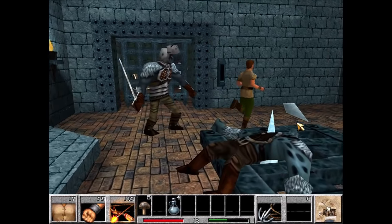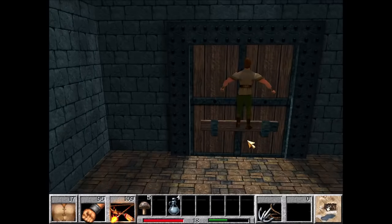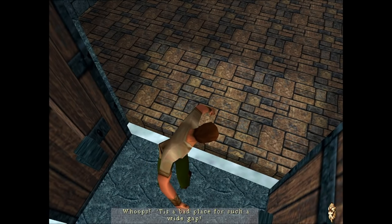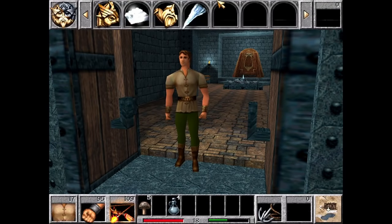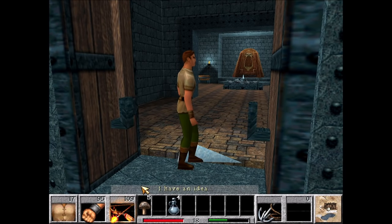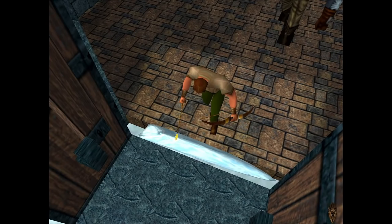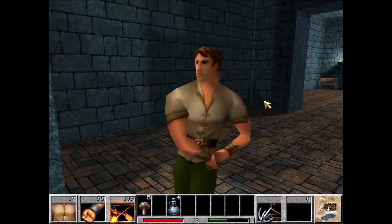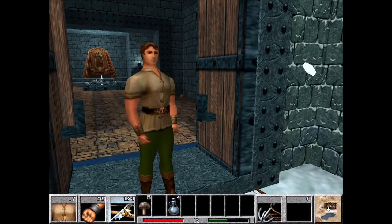Instead of fighting Thork, we're going to grab that icicle and then run away. In one of the few puzzles we actually complete in the game, Chuck's going to drop an icicle into the gap in the door. Then we're going to melt it with the fire arrow, and apparently Thork's biggest weakness is cutscene, so we're perfectly safe for the moment. We're going to run outside, grab the ice crossbow, then equip it and freeze the water.